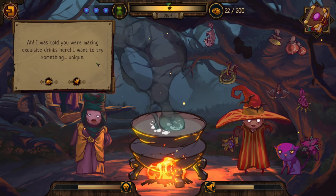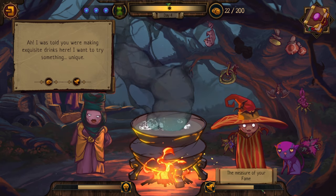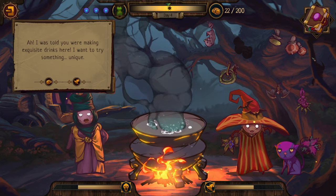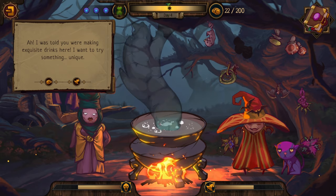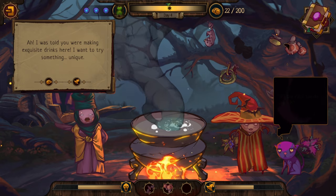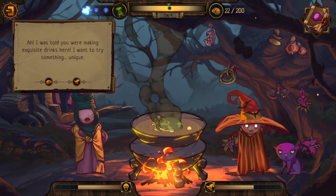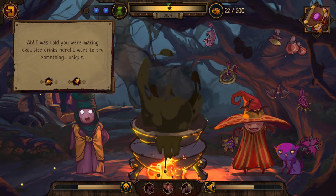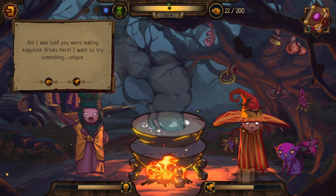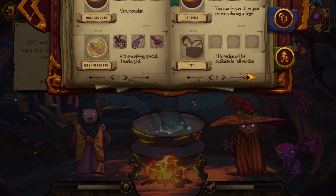New visitor: 'I was told you were making exquisite drinks here - I want to try something unique.' We'll get money but it'll increase our fame. I'm scared after last time - our fame went up super high super fast. We've tried Bat and Nightshade with everything. Now it's Bat with the stuff across the top. Bat, Amanita, and Rat's Tail - the cat is interfering! Bat, Amanita, Toadstool. Maybe we just give them green tea. We made 20 gold from that!